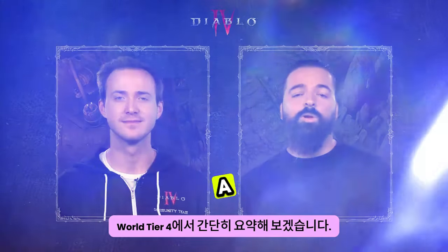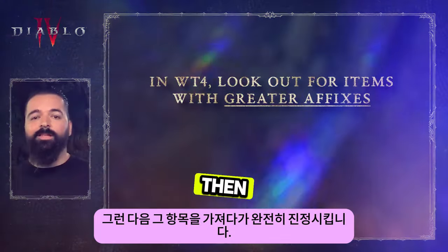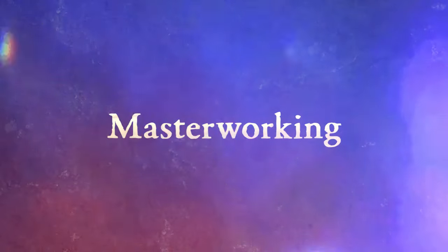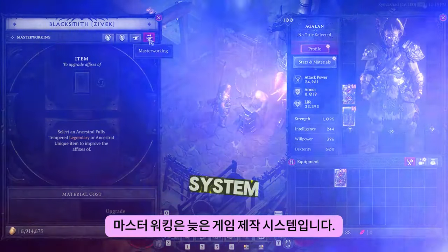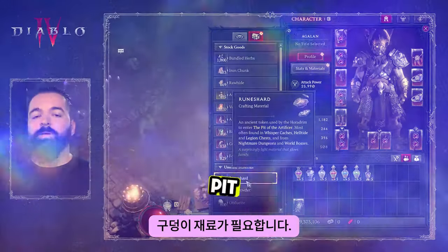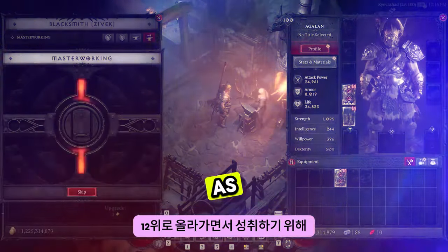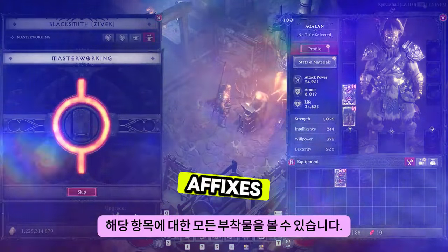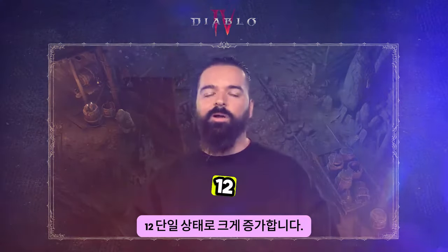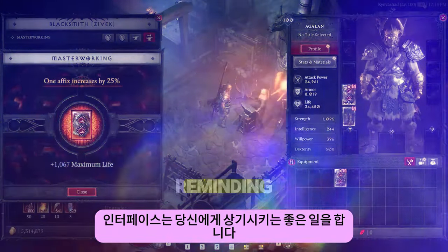To bring all this together, let's do a quick recap. In World Tier 4, you'll be on the lookout for items with greater affixes, then take those items and fully temper them up. Once complete, you can start the Masterworking process. Masterworking is a late-game crafting system allowing you to upgrade your items at the blacksmith after you fully temper them. It will require pit materials. Each piece of gear will have 12 Masterworking ranks to achieve. As you progress to rank 12, you will see all of your affixes on that item increase in power. But every fourth tier — so 4, 8, 12 — you will see a massive increase to a single stat. The interface does a nice job at reminding you what you're getting next.